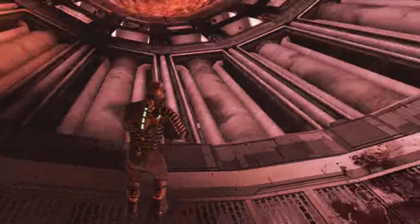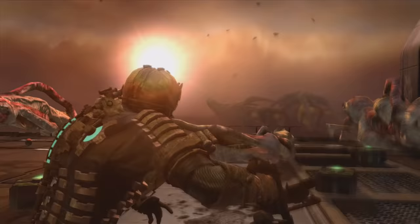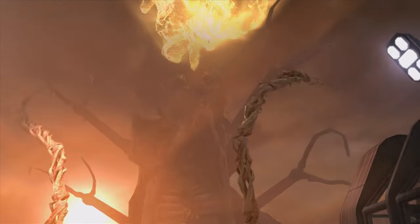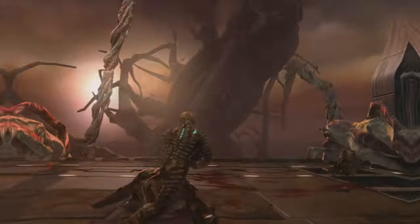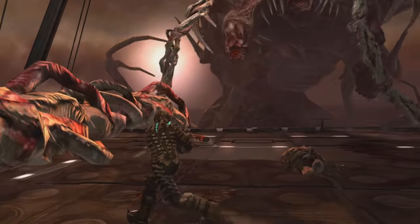The first boss at least gives you the opportunity to jump around in zero gravity, but the second boss is practically a rehash of the worst section in the entire game, and the final boss is particularly disappointing. After an enjoyable first few minutes it quickly descends into strafing left and right. And that's one of the problems for me in Dead Space — not the design of the enemies themselves, but the lack of imagination when it comes to your encounters with them.